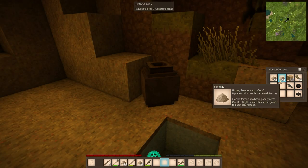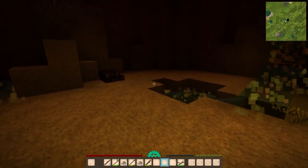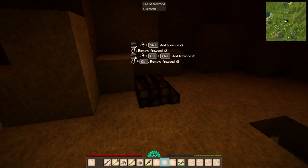So we've got some poles, we've got some basic cooking pots, I've still got a smidge of flint, and we've got some firewort.